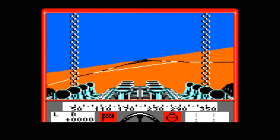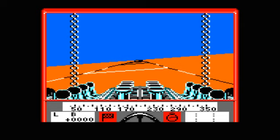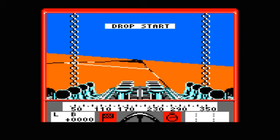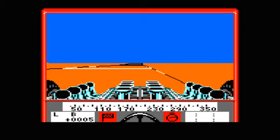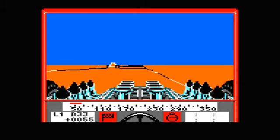Well, at least the sky is blue and the ground orange, and not the other way around. You do get to see a few more colour combinations as you advance through the game. It's set up in a head-to-head league system, with promotion and relegation.